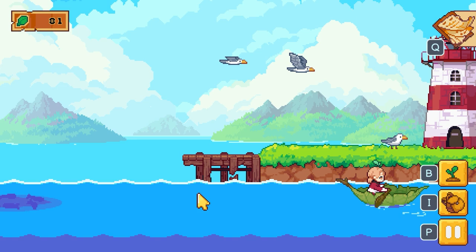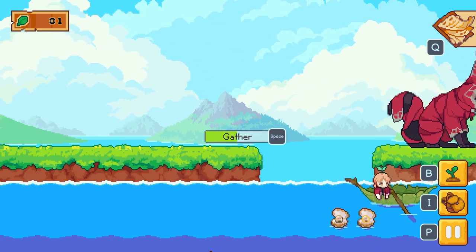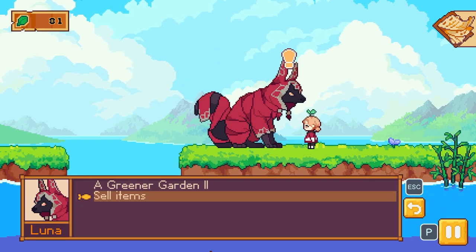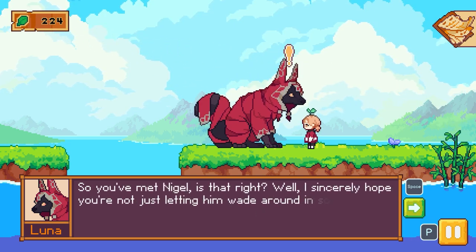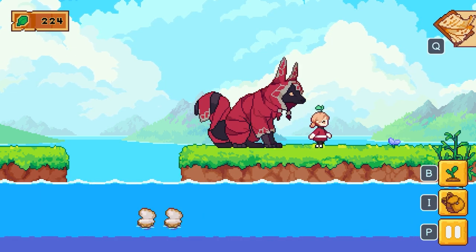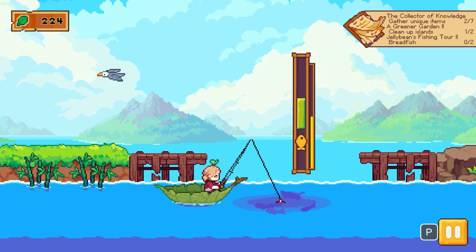Actually I won't sell just yet because I want to collect the pearls — the monkeys have gone, shame. Inventory is full because we've collected loads of scrap. Sell items. You've met Nigel, that's right — well, I sincerely hope you're not just letting him wade around in soil. Can you clear out the debris around the island? He's an academic, after all. So we have a quest. Let's pick this up as well — I think Nigel will probably want some bamboo. You can upgrade your rod too, but it costs money.